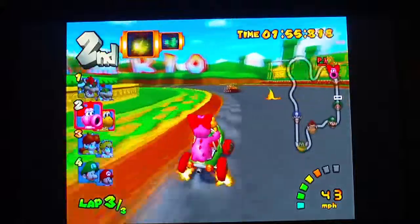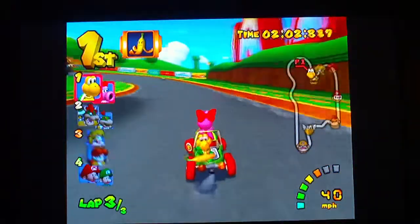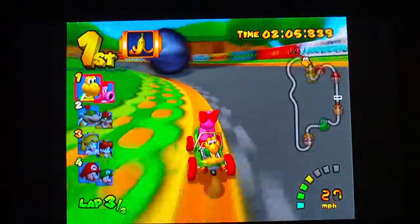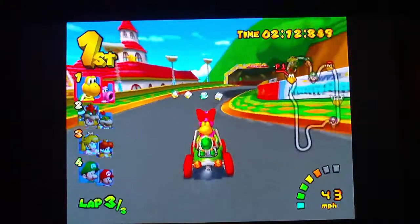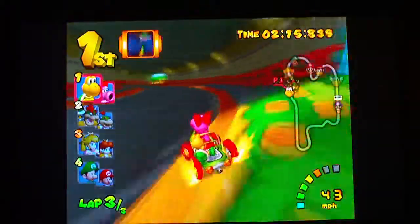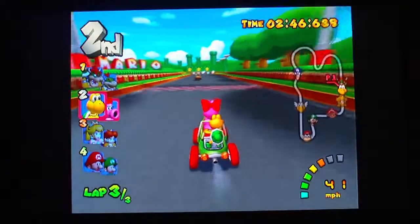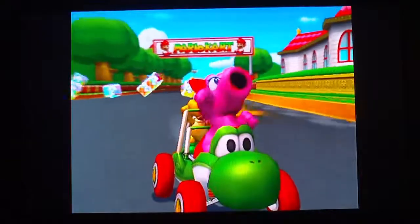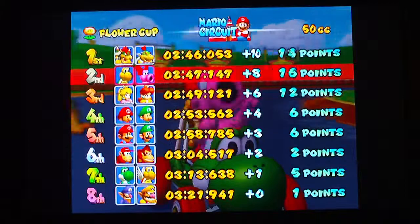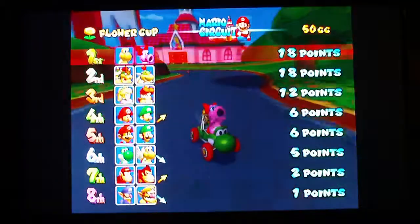It seemed like it was Bowser and Bowser Jr.'s item. Now, after I used that item, I noticed the character switched, so I'm ready to use my next item. They can each hold one item, but I can swap them if I need to. I'm gonna try to knock them out with that item and steal their box. Because of the point system, I'm tied for first overall, which puts me first. We'll move on to the next course.